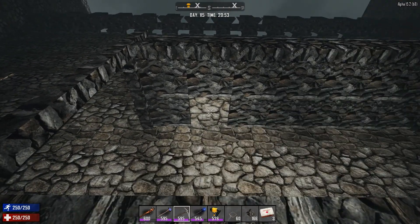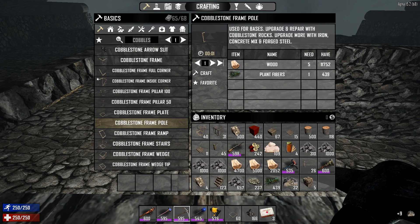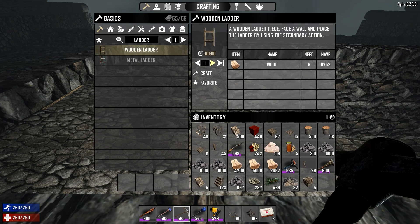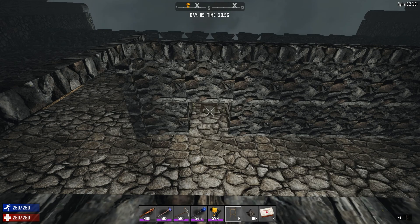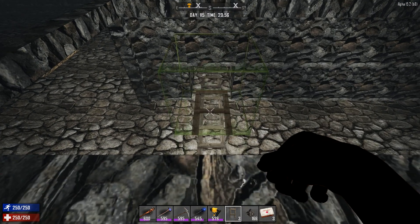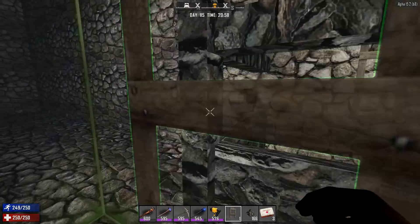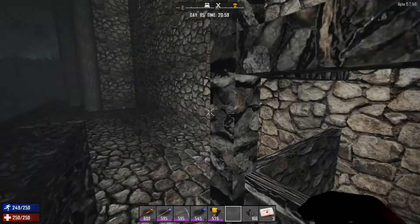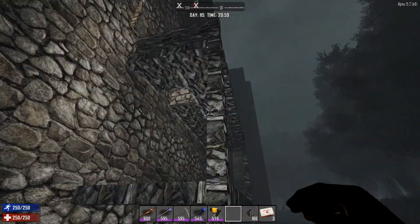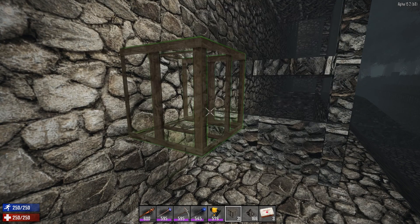Now we just have to take out this top one here and build a ladder to get in and out. Let's go and get a wooden ladder — a metal ladder would probably be better but wooden will do for now. We've made enough to get in and out. I think we've actually made one too many. Actually, you know what — that should be a thing, zombies should be able to compromise some things if they break through. I get it, this isn't really castle-like — in a medieval castle you'd never have anything that links to the ground easily.